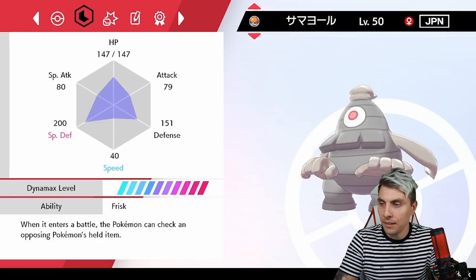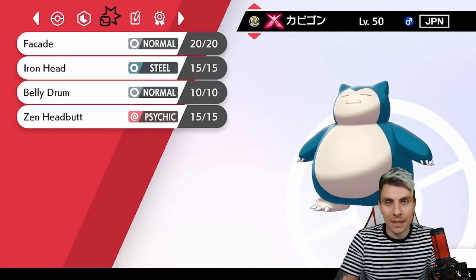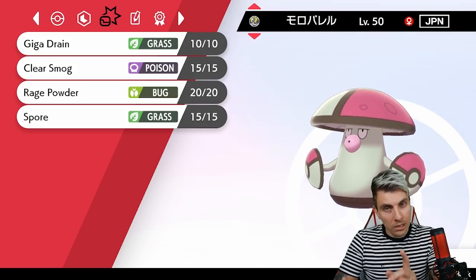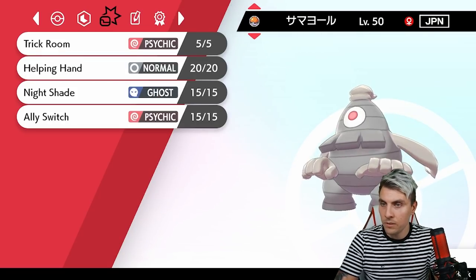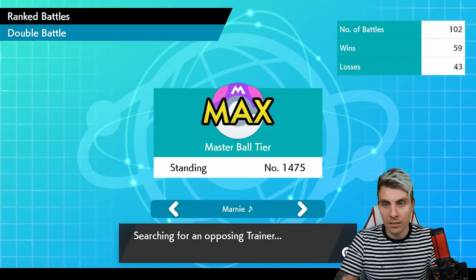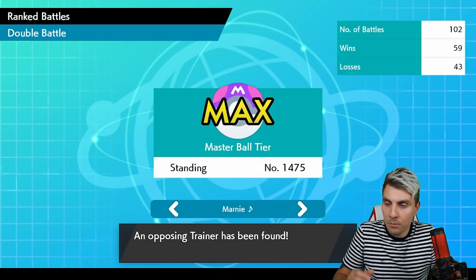Good game to my opponent. Looking at their team they did have Ally Switch on Dusclops, and Belly Drum Snorlax — Snorlax is something I'd like to feature. I've been talking with a player called Dexter Morgan who's been raving about Snorlax, so if you'd like to see a Snorlax team do let me know in the comments and I'll put something together.